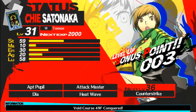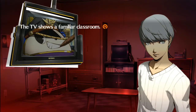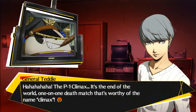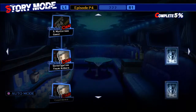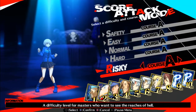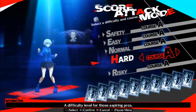Along with Golden Arena are the returning Story Mode and Score Attack, both of which have changed. Story Mode continues its similar visual novel style, but instead of individual character stories, you have it divided into episodes and chapters that focus on a specific group of characters. This may seem familiar to people who have played BlazBlue Chrono Phantasma. Score Attack now has difficulty settings, but to unlock certain navigators you still need to play on Risky, which is the hardest difficulty level.